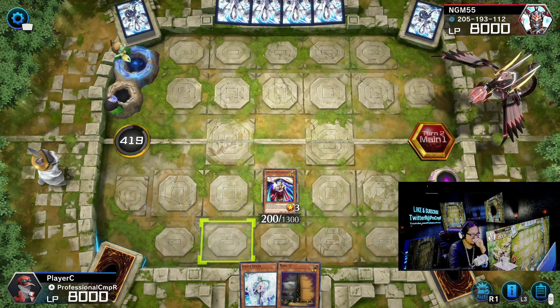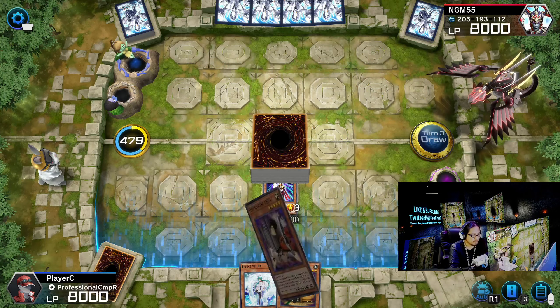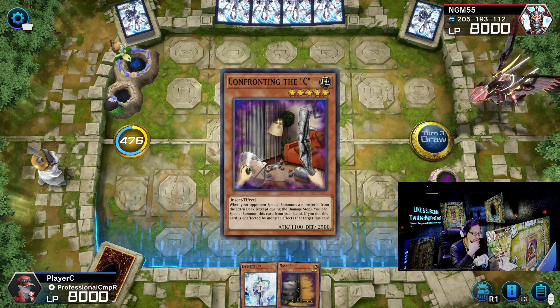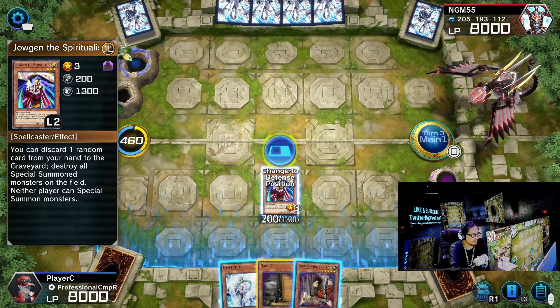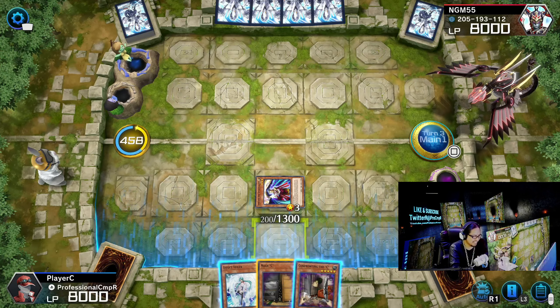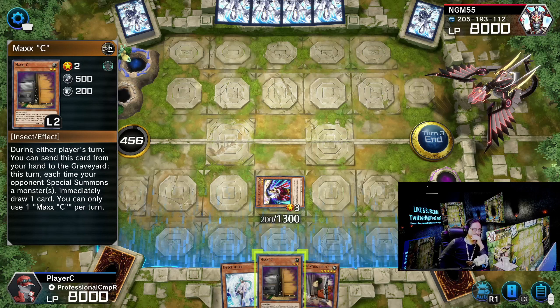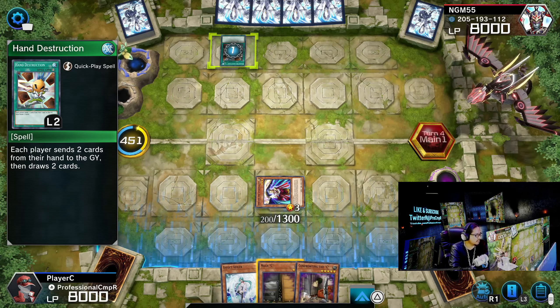He got me. Osu just set one. Confronting the C. Let's change to defense. Each player sends two cards from their hand to the graveyard, then draws two cards.